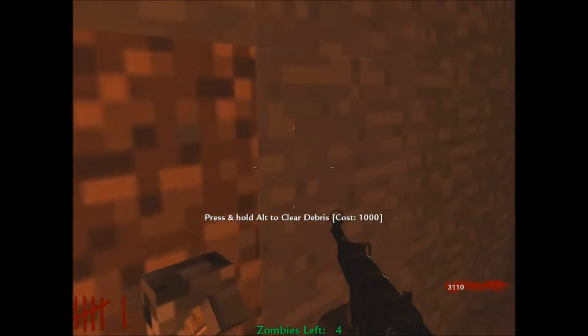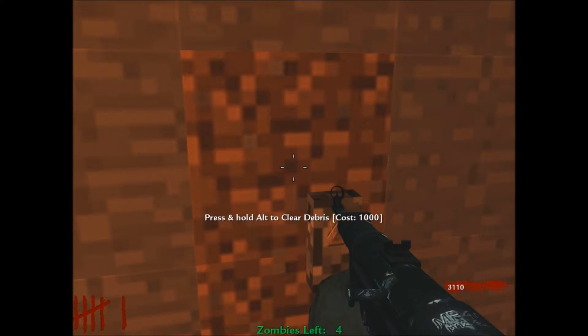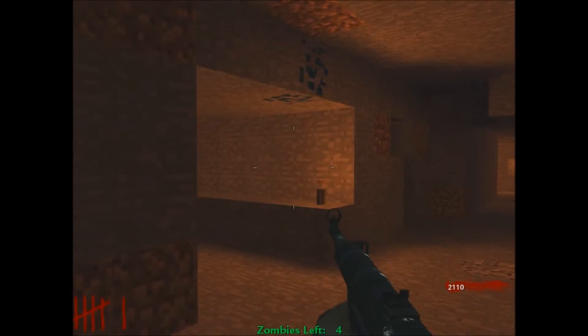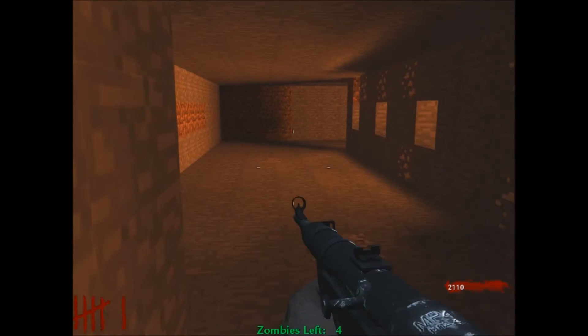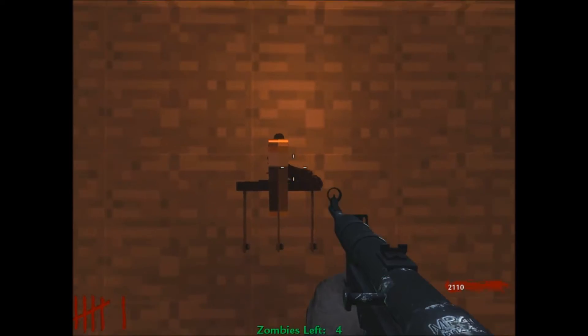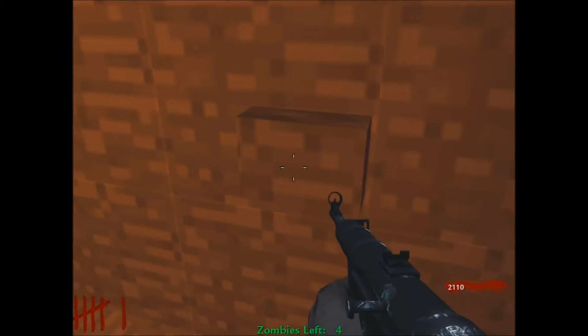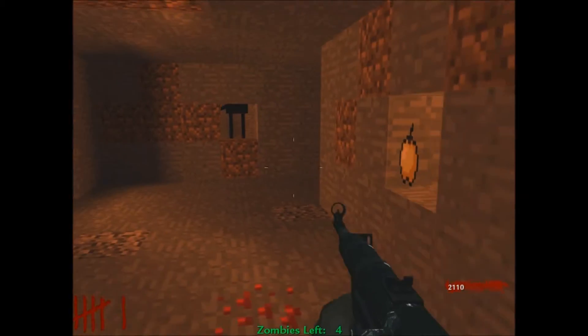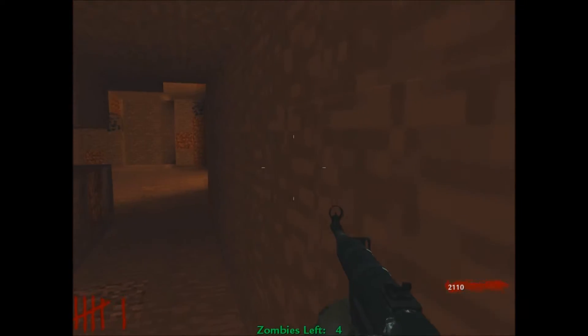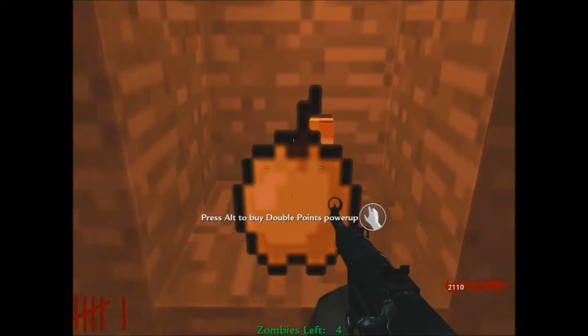There's the MP40 on the wall. There's a Switch for a thousand. This opens eventually — you gotta turn the Switches. Here's how you turn on the power: hidden wall, turn on the power. There's another Switch — you gotta press all the Switches in order. And there's the Bible. There's an Enderman; you can't see his head. There's the Bible. Double points.